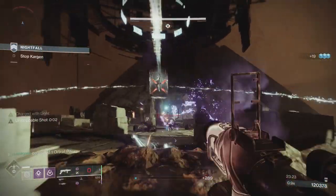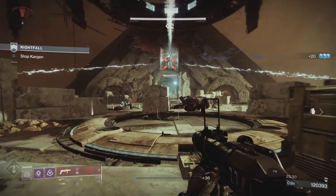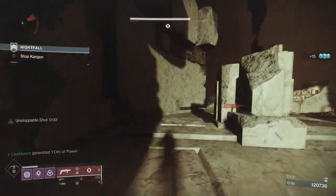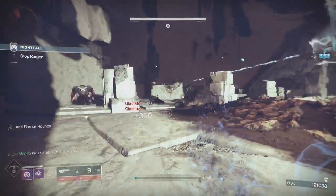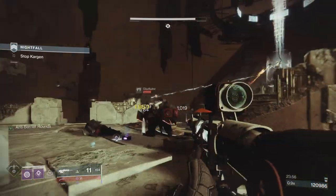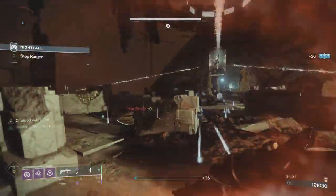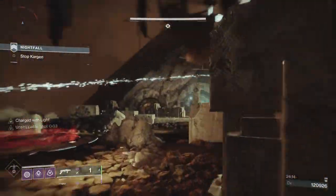Now we've got Void-Shielded Incendiaries and gladiators, so we're just going to move back to our spot. We're going to use blinding nades whenever we can. We'll just stick one of them with a rocket. I dodged out the way of that gladiator — that's two gladiators down. Just got this last one. I'm going to go behind this rock and entice them out. I've got heavy ammo over here. I think there's one more gladiator up — nope, I've took all the gladiators.